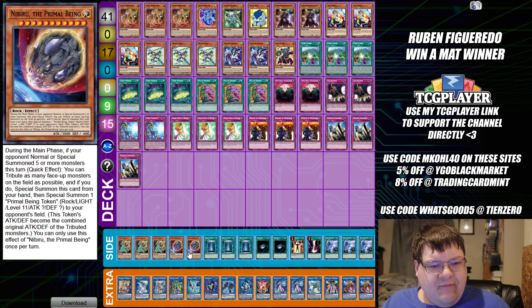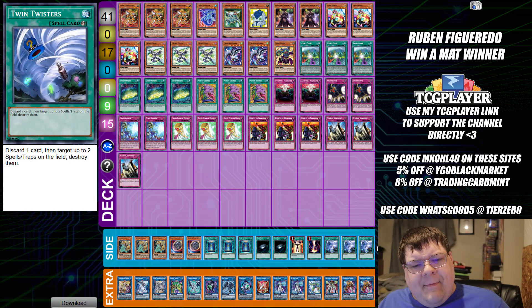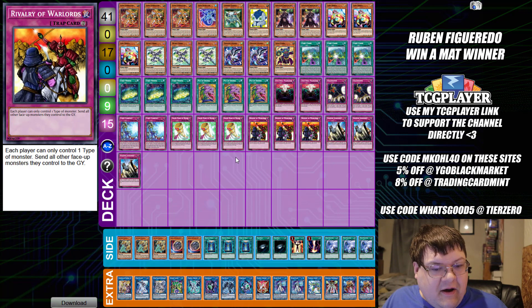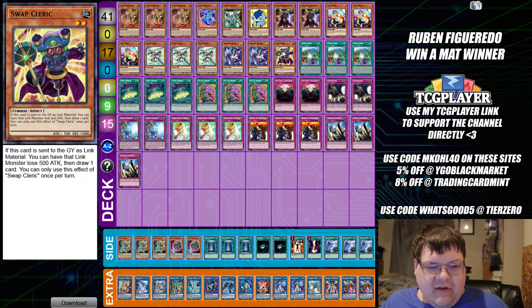Side deck: triple copies of Lancer, two copies of Nibiru, triple copies of Book of Moon — actually kind of interesting seeing these on the side. We really are going for just build a board and laugh at the opponent. I can't believe we're actually trying to play Code Talker like a control deck — I love it. We have two Dark Hole, one Mind Control, one Raigeki, and triple copies of Twin Twister. Under the conditions of Rivalry, Anti-Spell Fragrance, Grand Horn of Heaven — your opponent's not going to have a fun time. You have multiple layers of protection, especially when you can resolve Cleric to draw an additional resource.